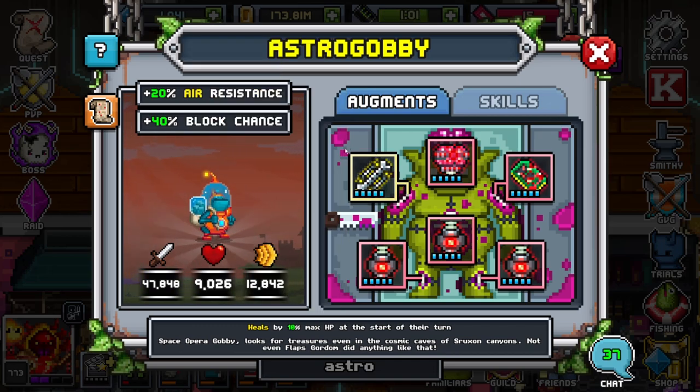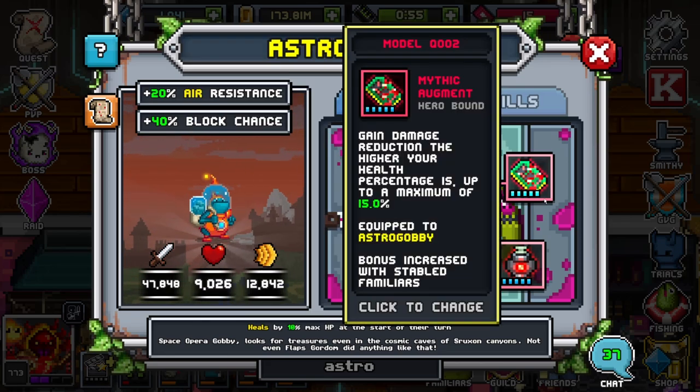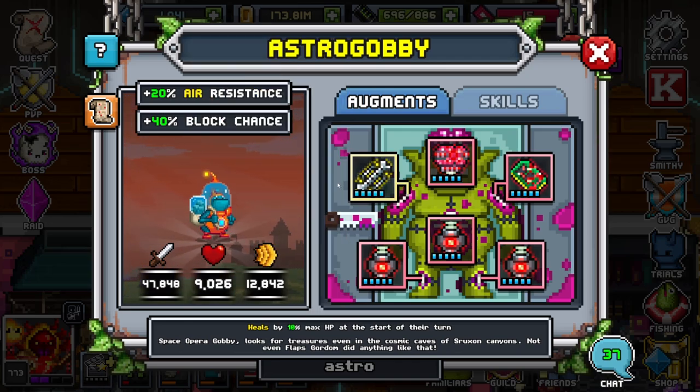This build should be around 100 block. With this first hit, I would take the first hit off — that's 30 damage reduction at highest health value. So with a mythic bone it would probably be around 25 or 30%, which would be around 60% on your first hit, which is phenomenally insane with the 100% block and the 10% max heal at the start of your turn. This honestly is a very, very good familiar.